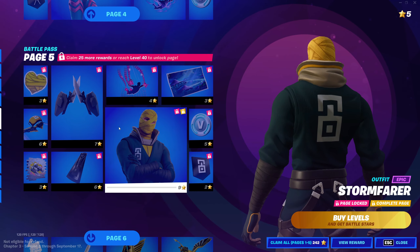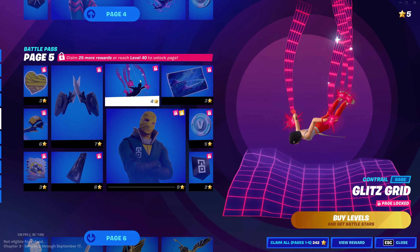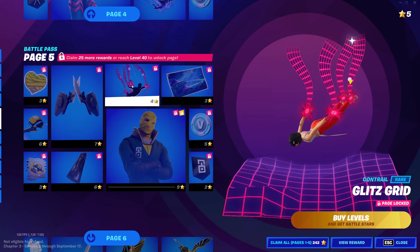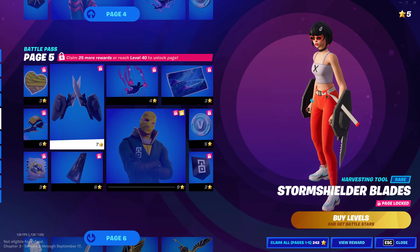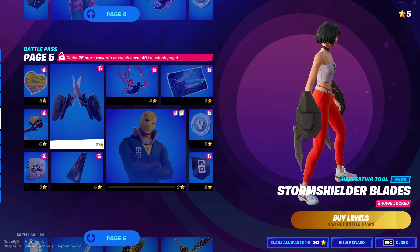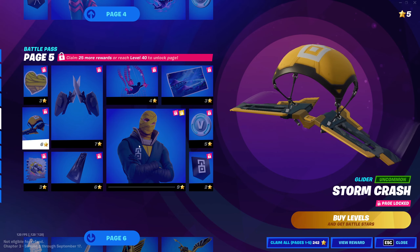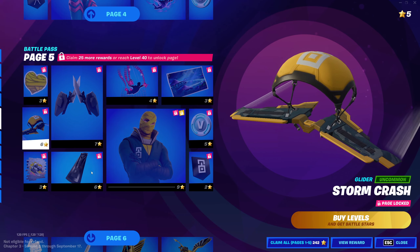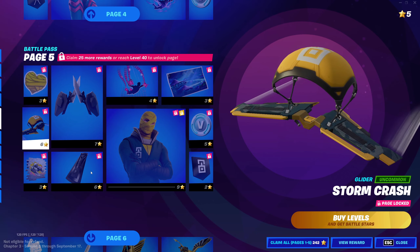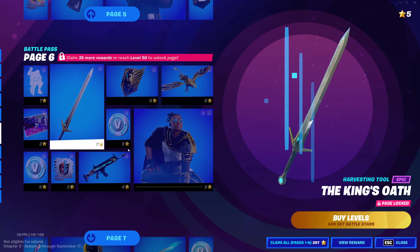Page five, we got Stormfarer. Mushroom loading screen. Glitz grid — pretty cool. Some dual pickaxes. This glider seems like just the same thing as the default glider — not the coolest thing. A cape back bling — pretty cool.